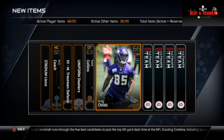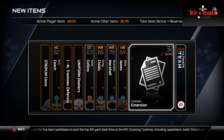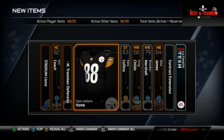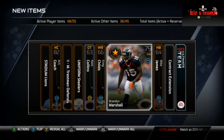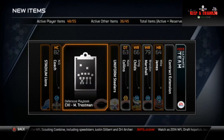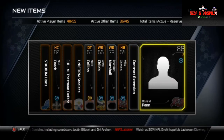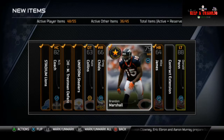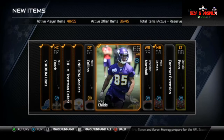Nate Collins. Okay, Mike James, contract extension. So we're not getting the collectible, but maybe we'll get a legend. Last card — go around from the back. Donald Penn. Okay, so nothing too special there.